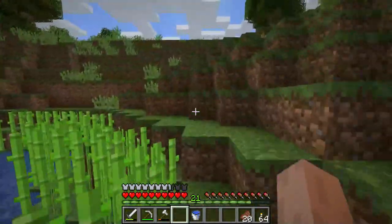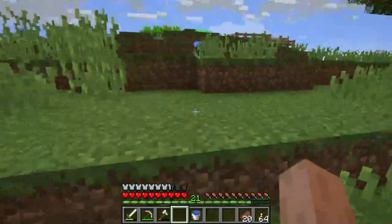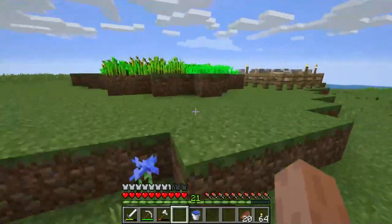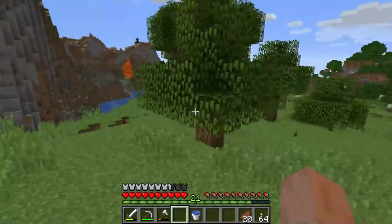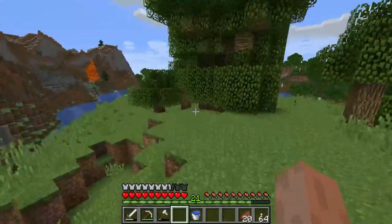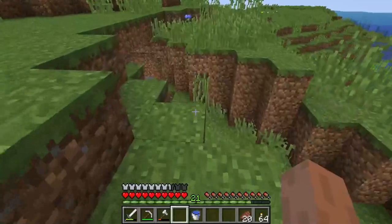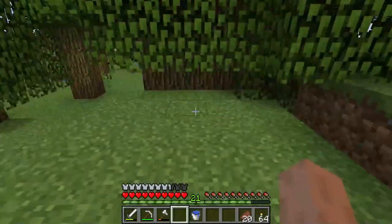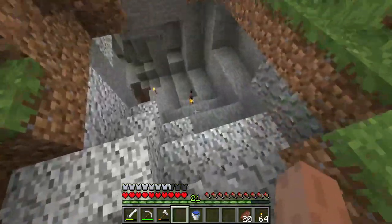Once we get down there, there's really no coming back up until your inventory is full or you're out of food and pickaxes, so we want to have as much resources as we can to survive down there. When I was exploring I also made a tree farm — I just put a clump of trees together because we need a lot of wood.